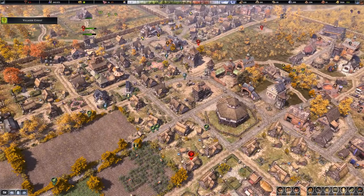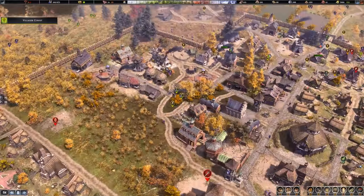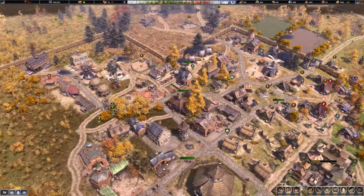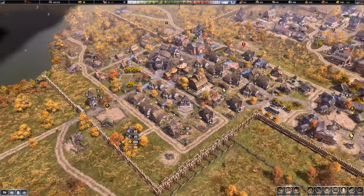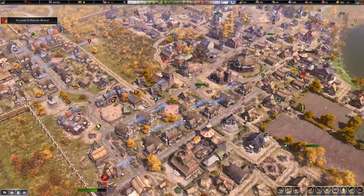Hey there, my name is Pravis and welcome back to more Farthest Frontier in Gimlisburg, and what I anticipate is going to be the last episode for this series. At this point we have explored pretty much all the content there is to explore, we are in a pretty good defensible position, we just survived a raid without really any losses at all, and we have built out every single structure in the game.